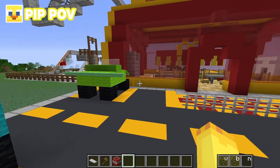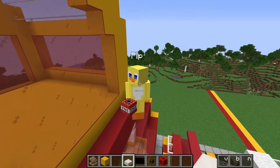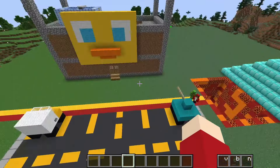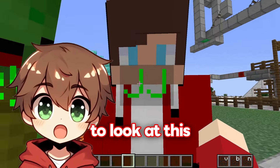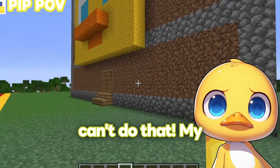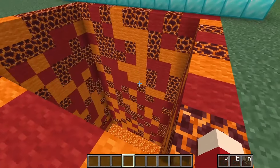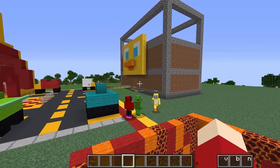Louie calls JJ and Mikey to come look at the McDonald's and Pip's gym. Pip panics — his gym isn't finished. Louie warns that if the gym isn't good enough, Pip will go into the death pit. Pip rushes to finish. Meanwhile Louie notes Pip will probably end up in the death pit and it will be hilarious.